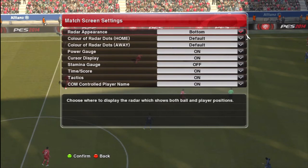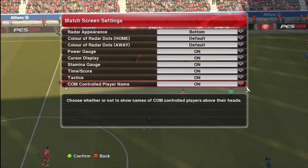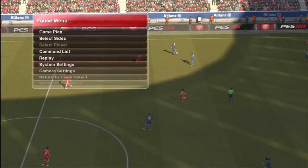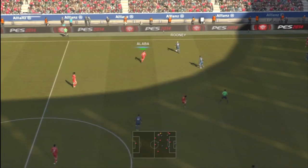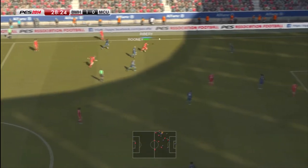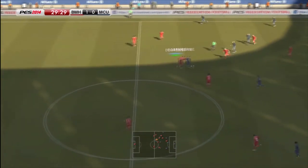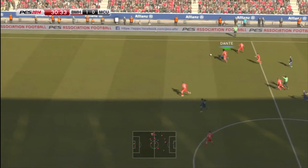I decided to put the stamina gauge bar on because that was switched off. There are quite a few settings. I'm assuming in the full game you'll be able to change the game speed, because I like to have fast gameplay when it comes to football games — I can't stand slow gameplay. Maybe that's one factor why I'm losing possession a bit, because my passing is going a bit slow and they're just getting the ball back.